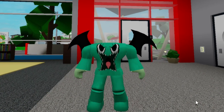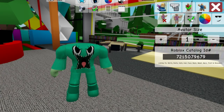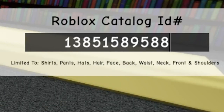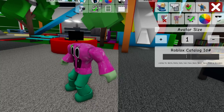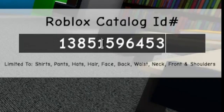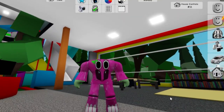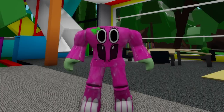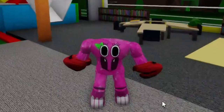For the next Banban character, we should also continue to use our headless face. Once you have unselected all the items, open the ID box and start introducing code 13851589588 to get this pink version of our Coach Piccolina top. Next, continue including code 13851596453 to add her matching bottom pants. Our character is almost done — we just need to add one last detail. You need to go to Roblox and get these red boxing gloves, and here we have our Coach Piccolina ready.